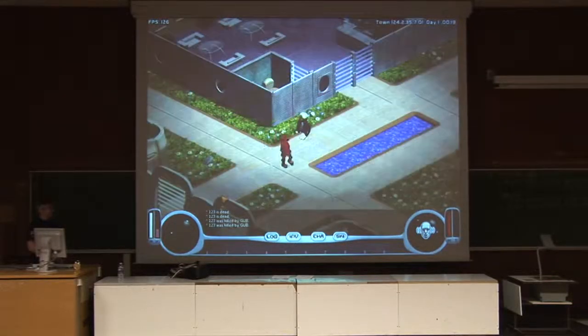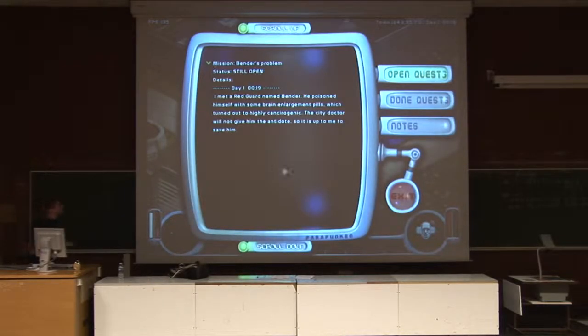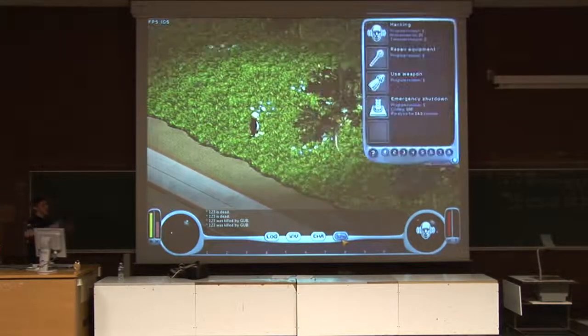Here we are in the city, which is a kind of safe place in the game. This is where you will get most quests and talk to most people, because the outside of the city is surrounded by enemy droids.